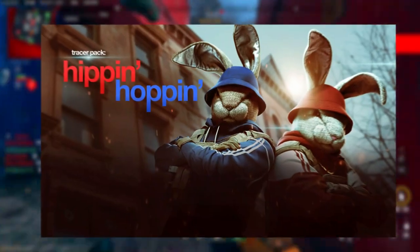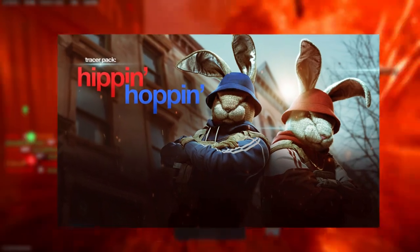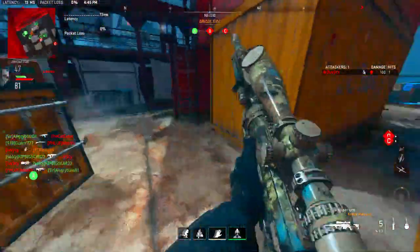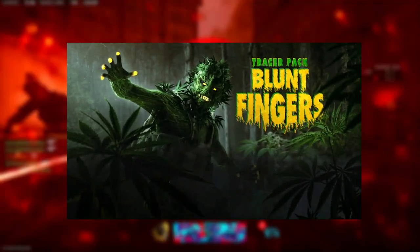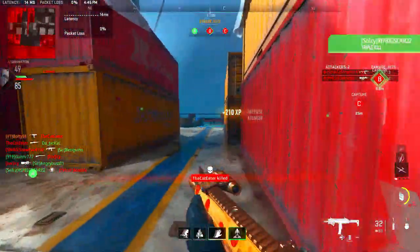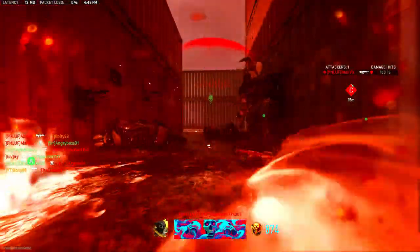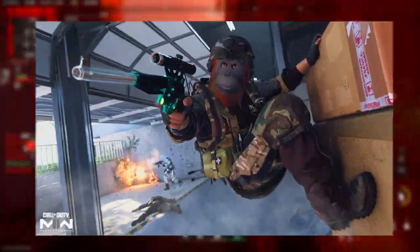We also have some other ones, like Hip Hoppin', which is a bunny skin we kind of already have from the Easter Bunny, and he'll be early September. Those two skins obviously go together — we've seen how that bundle plays out in the Hoppy Mad Bundle. Then we also get Blunt Fingers, which is a Tracer Pack bundle coming out in mid-September, and it looks very unique and cool. Hip Hoppin' is not a Tracer Pack, so we have about three Tracer Packs and one that's not.